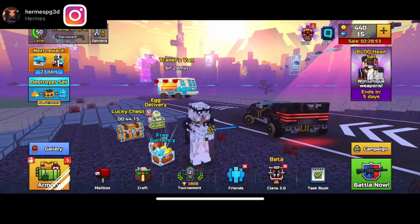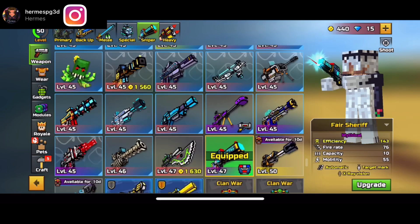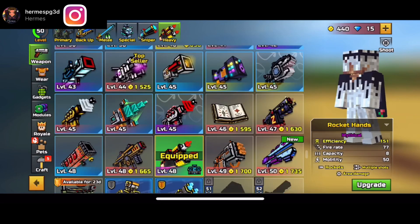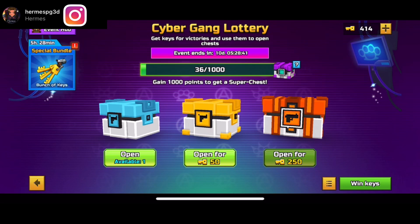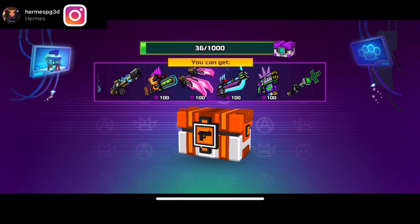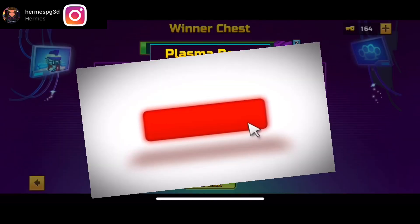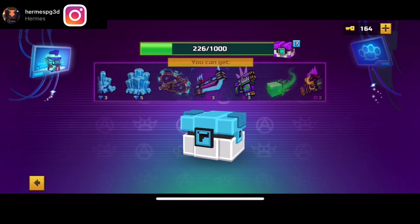Watch the video until the end — I'm gonna be going to that game mode and you guys will understand why it's the easiest game mode. Also hashtag unbanned Hermies. I got the robot head skin in my latest video and I'm opening a winter chest now. I got a hundred parts for the plasma beast — it's decent, it's not that bad, could be better, but it's better than nothing.